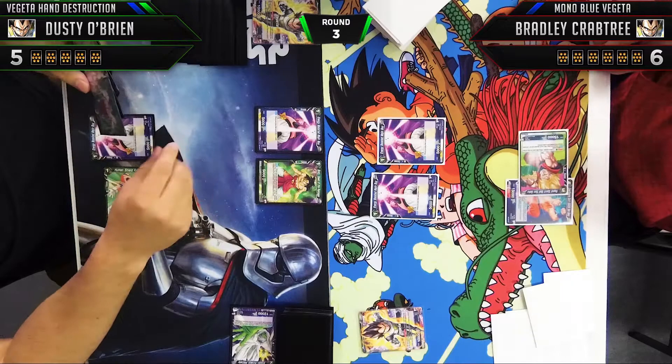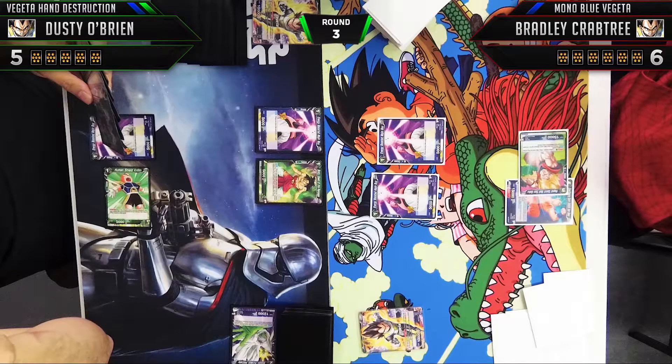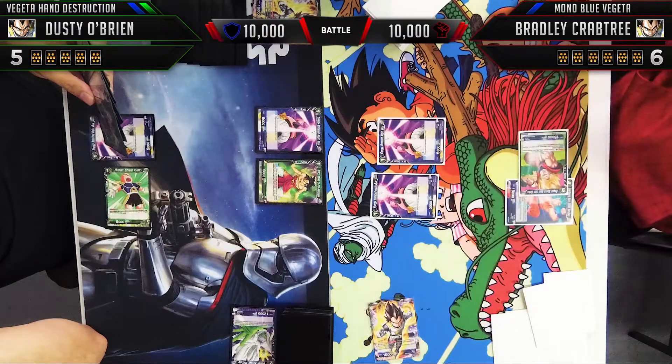Boo is also a really good card for creating consistency in your deck. He lets you dig through your deck to find important cards like Objection, Result of Training, or anything you want later in the game — it's always a great card to help you get to them. Here Bradley's attacking 10,000 into Vegeta again, doing what he's supposed to be doing.